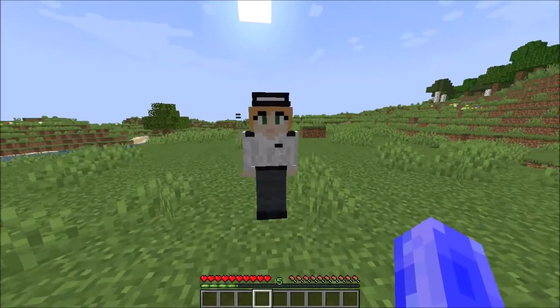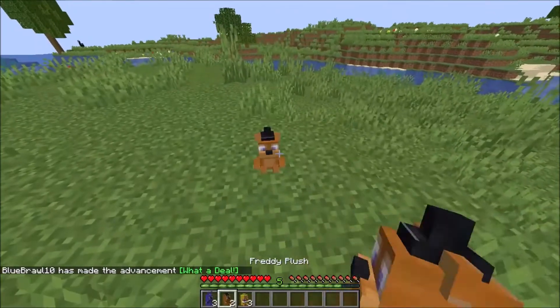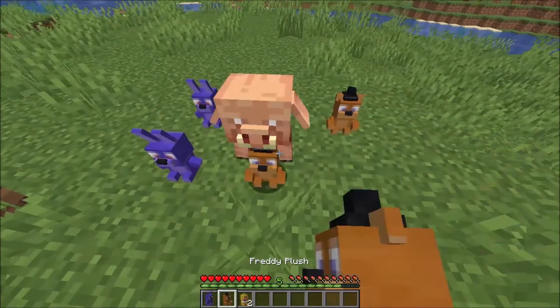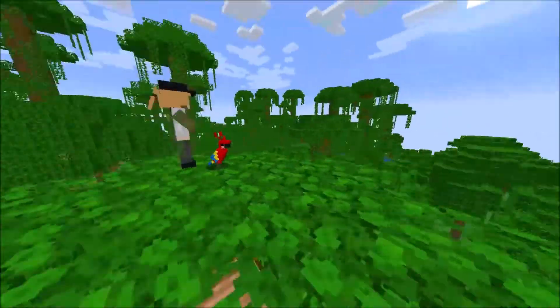The datapack also contains Vanessa, who is a custom villager that sells animatronic plushes. These plush dolls can act as decorations. Vanessa spawns naturally in jungles, or anywhere parrots normally spawn.